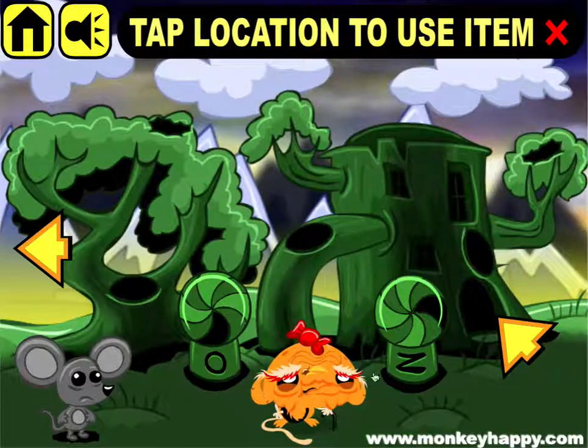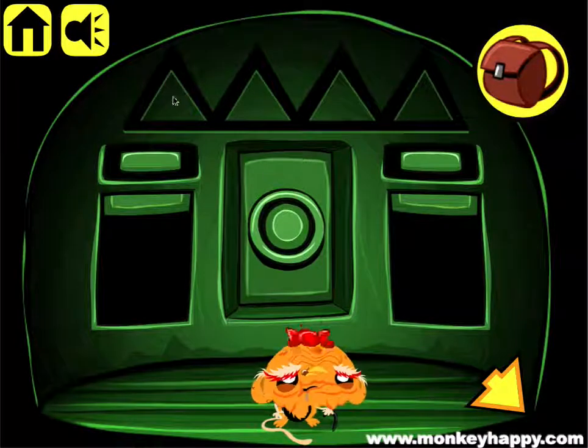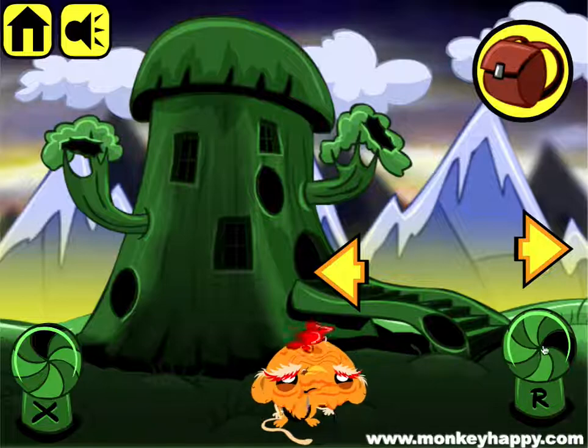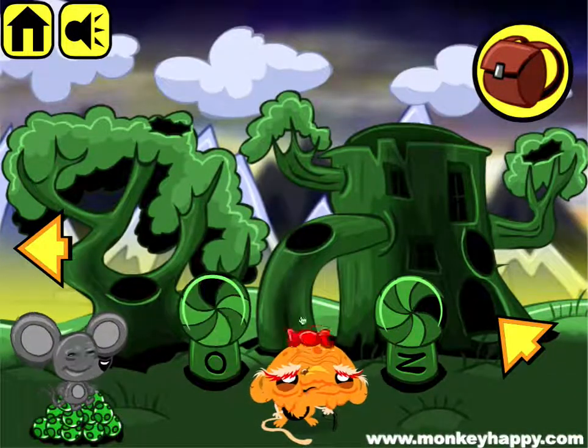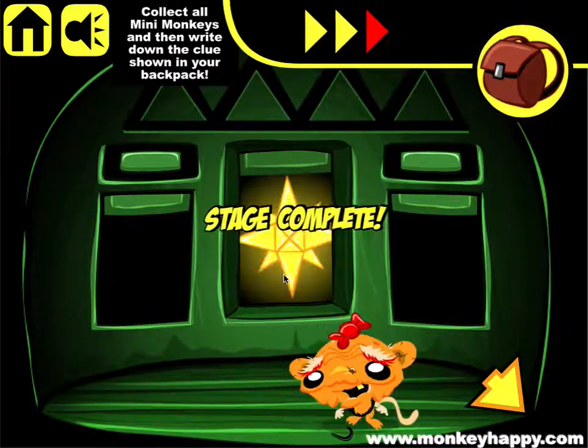Now we've got 30 cheese balls so we can give that to the mouse. We put the wheel in here and notice that all these arrows at the top are showing up. Let's turn all the wheels to the up position — that one was already up. Once you've got that, press the wheel and open up the door.